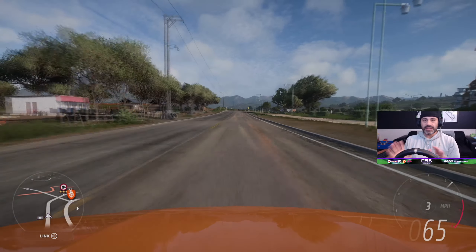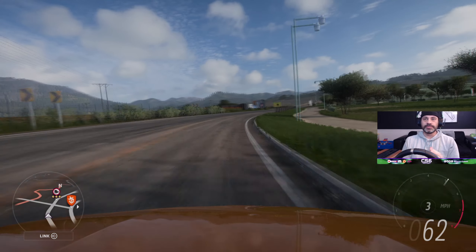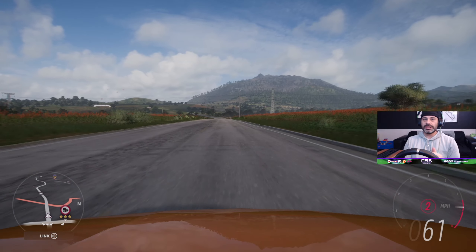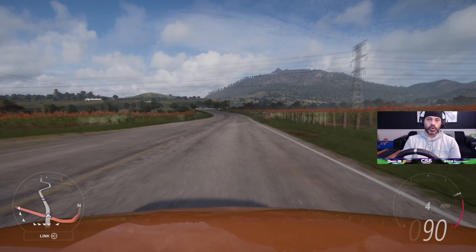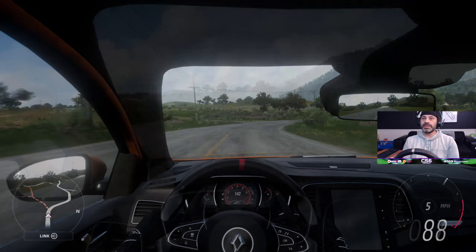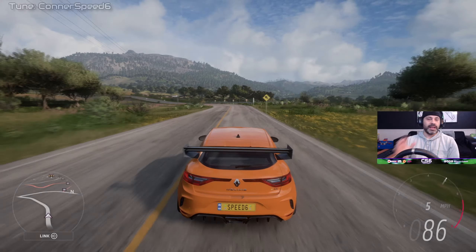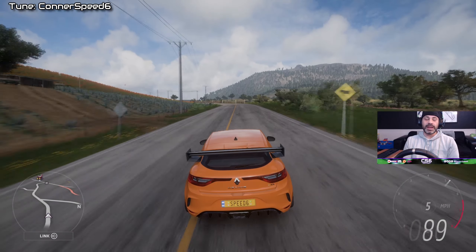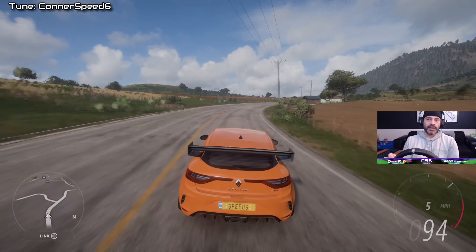So until I can keep this thing from being the noisiest rig ever made, this is what we're gonna do. I brought up in my Discord members server that I wanted to do a little bit more wheel play in Forza Horizon 5. So we're gonna start with a bang — we're driving the Renault Megane RS. I already have it built, I have a tune shared, it is for B-class road grip, and I just want to see how competitive I can be in a trial event using this car.